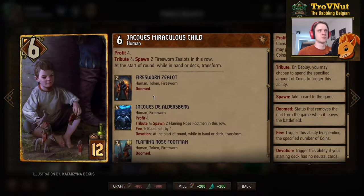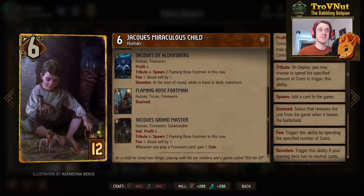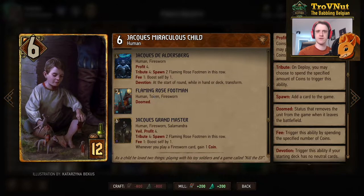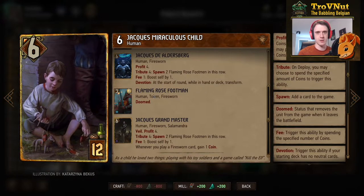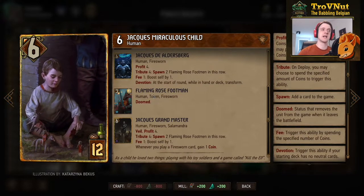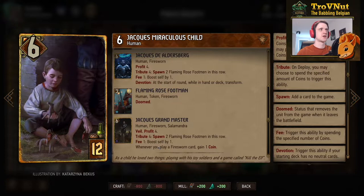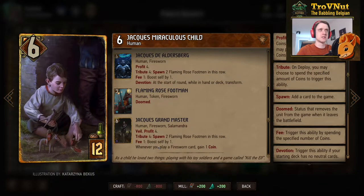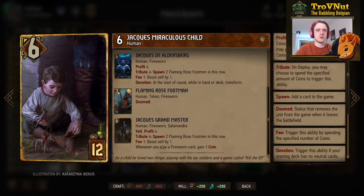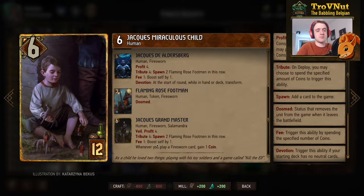We get Jacques Grandmaster — a devotion deck card with 6 power that gives you 4 coins and has Veil. On deploy you can spend those 4 coins to gain two Flaming Rose Footmen, each with 3 power and 1 armor — a 50% uptake on coin expenditure. He also has a fee ability giving you one point on Jacques for every coin spent. A very powerful card, almost always an auto-include, giving a base 12 for 12 plus a spender.